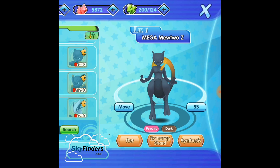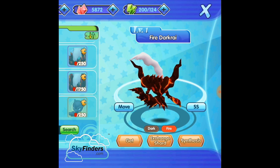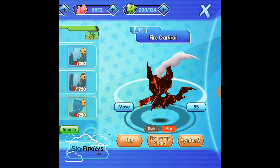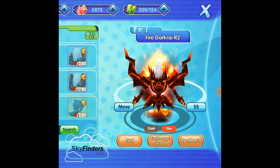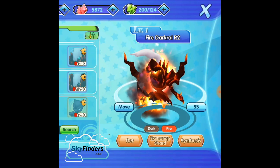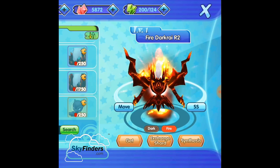Next is Fire Darkrai — it's so awesome. Most of the comments I get say they like Fire Darkrai the most. It's a Dark and Fire type, and it looks like a moving volcano — moving magma. Because of the Dark and Fire type combination it's doubly powerful than other versions. This looks so sick.